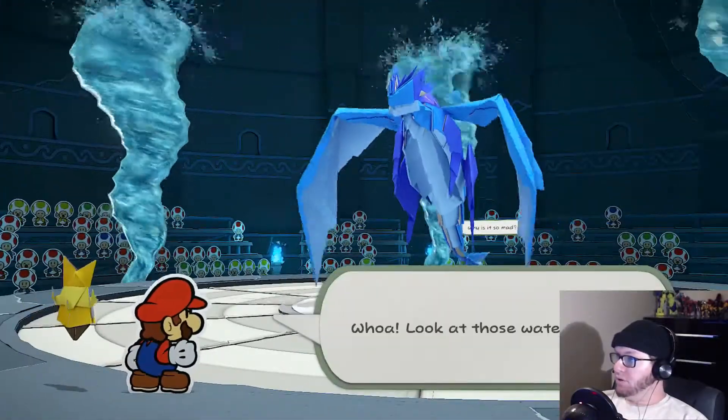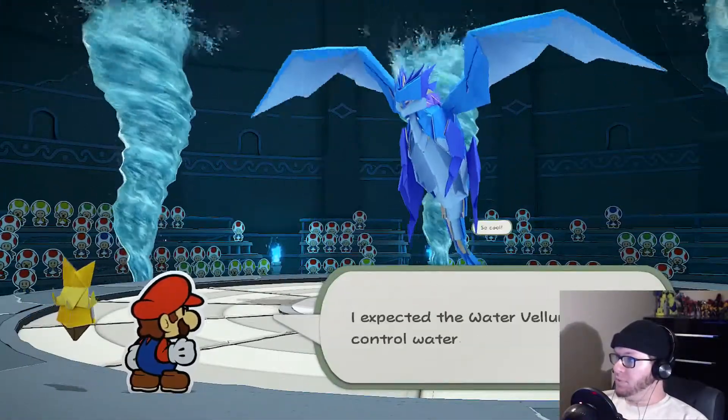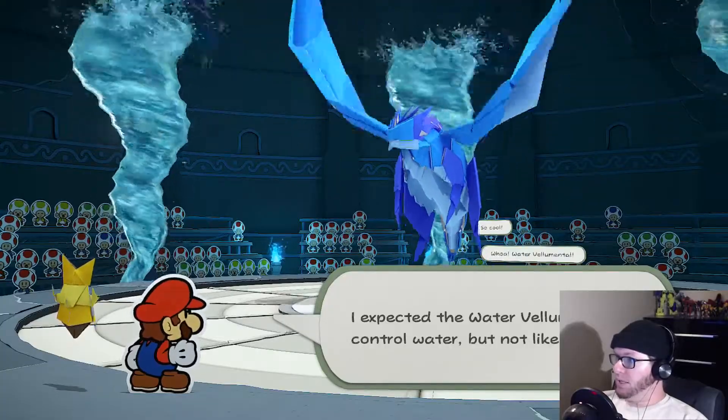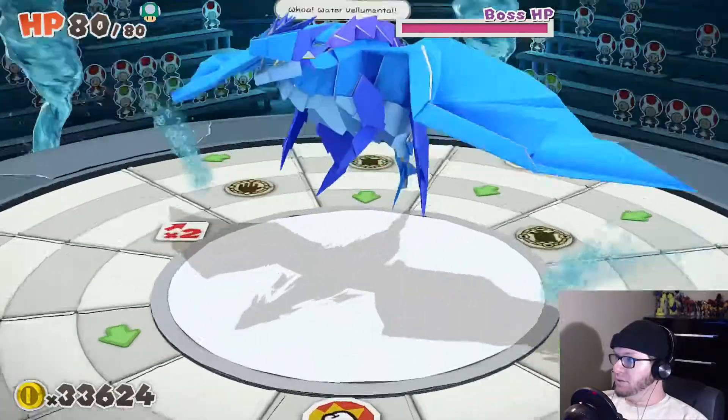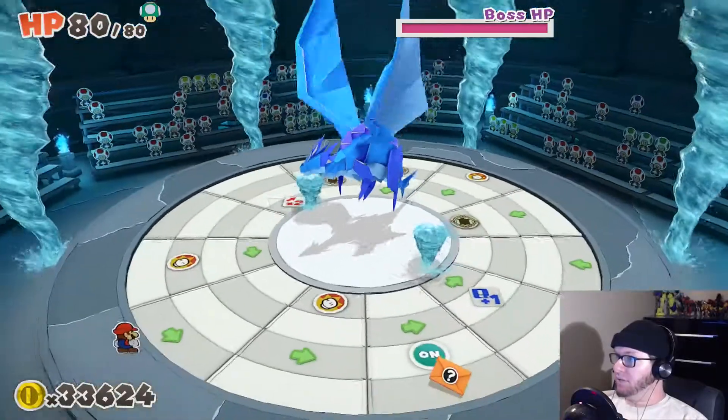Do you ever get to see what they looked like before they were origamified? Folded, I guess is the correct word. It flies. Whoa, look at those water spouts. I expected the Water of Elemental to control water, but not like this. Not like this. I can't go there.